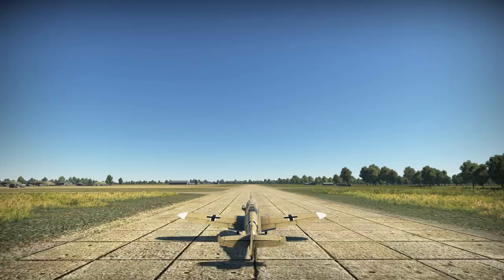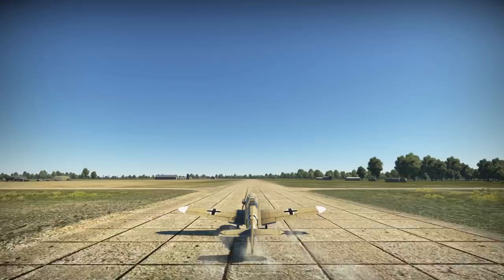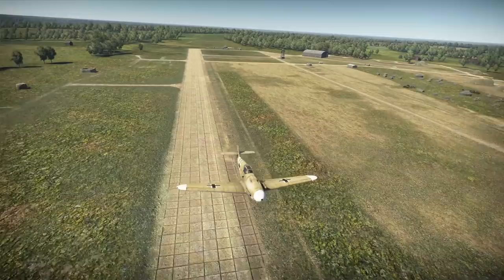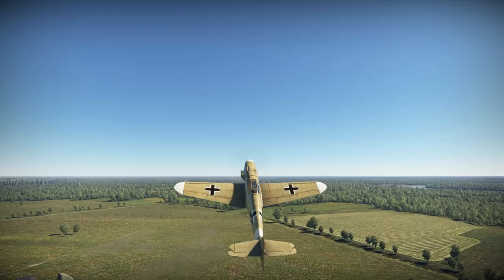Having already covered the history behind the F4 subvariant of the Messerschmitt Bf 109, as may be seen using the link in the top right corner of your screen as displayed now, our historical review today is going to focus on two aspects: firstly the tropicalisation of the F4 subvariant, and also the addition of the Rüstsatz Irons field conversion kit, outfitting additional armament to the F4 fighter. With that, let's begin.